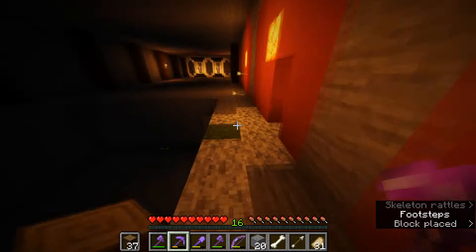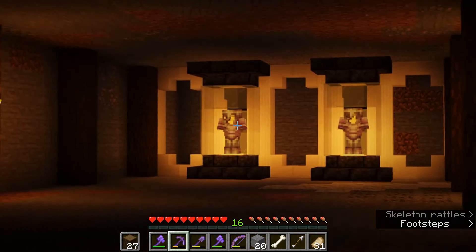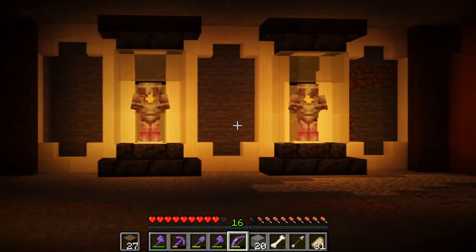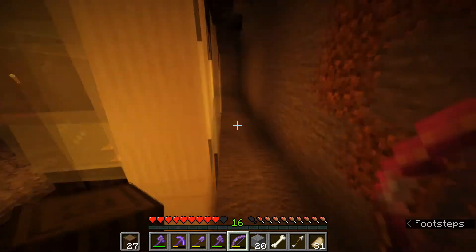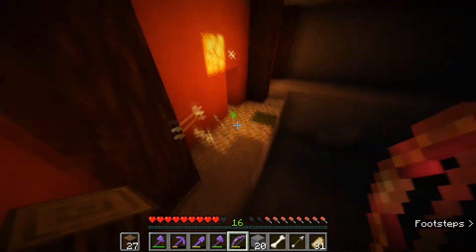I'm going to finish up placing down these spruce logs for the walls. If you didn't see last episode, we built the wither armor and the dragon armor right here - the ender dragon armor. I'm going to be placing end rods right here to kind of make a grid or something, and then maybe placing sea lanterns or some other lighting source. I want like a light flowing up - still got to figure that out.